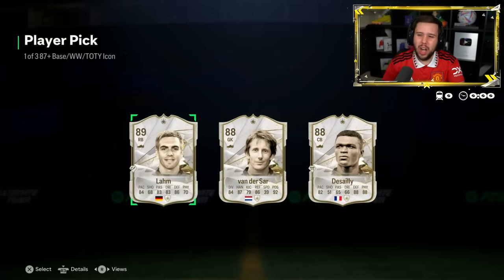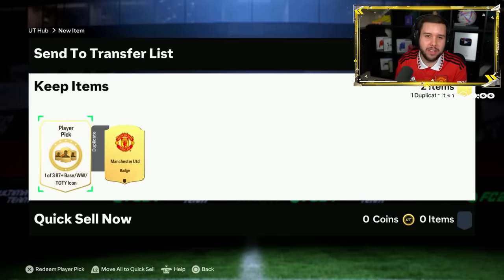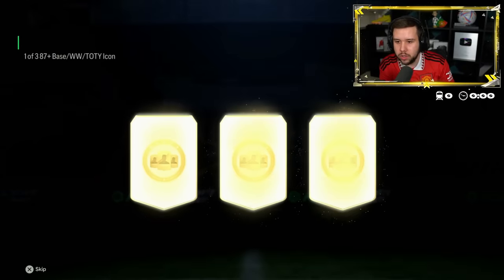I would personally go for Van der Sar here, but if you want to go for Lahm, go ahead. But yeah, I would go Van der Sar personally. He had Arteta, he replaced him for Ten Hag. There you go - now that's a proper United team. Good luck in your icon player pick - let's see if we can get him a United legend.